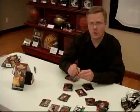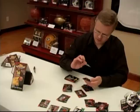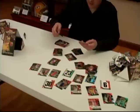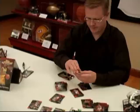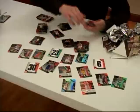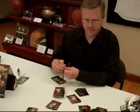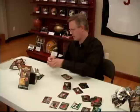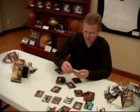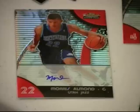Josh Howard, Carlos Boozer refractor, and Marco Belinelli and Aaron Gray rookie cards. Very nice Brandon Wright, plus a refractor numbered out of 199, and a Carl Landry and Javaris Crittenton rookie card. Dennis Rodman — still putting him in — and our rookie auto is Morris Almond, nice looking card. Brandon Wright and Nick Fazekas the rookie cards on that.